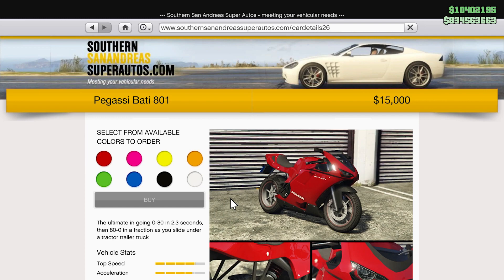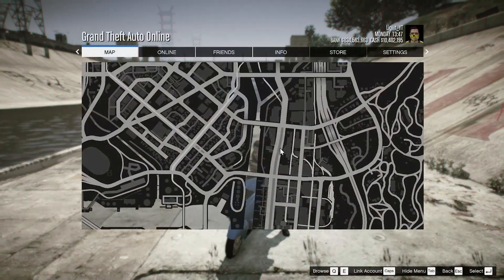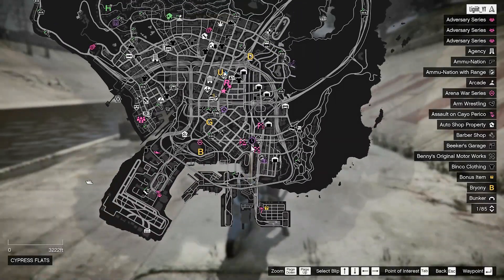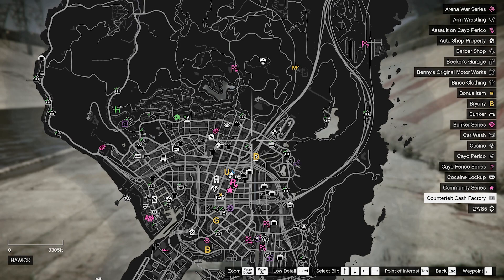So if you want to steal one, you also can do that. Now that we have our vehicle ready and we're over at the Time Trial — if you guys don't know, the Time Trial is going to be located over here this week. If you still can't find it, on the right-hand corner, just keep scrolling down until you find Time Trial.